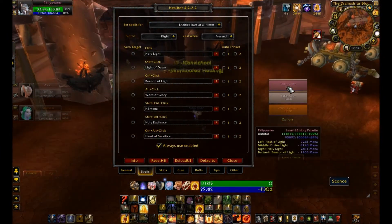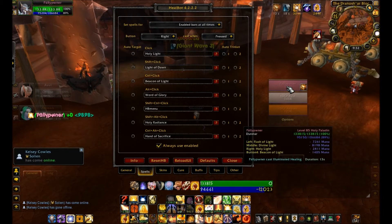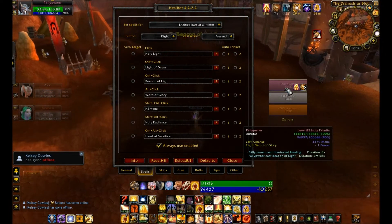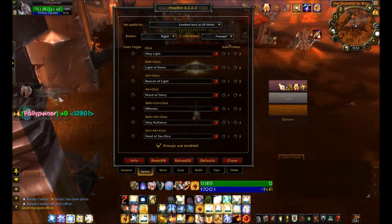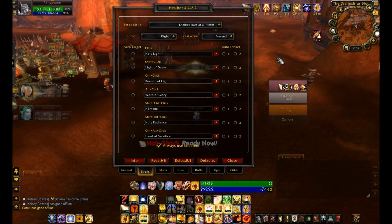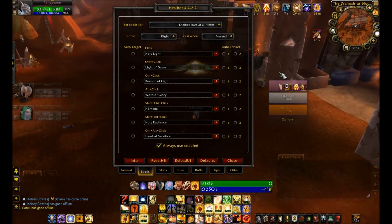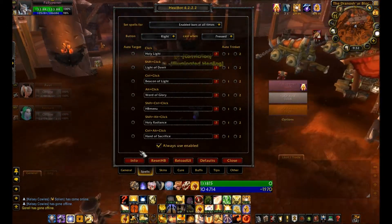Right-Click is Holy Light. Shift-Right-Click would be Light of Dawn — I don't use that in PvP, that's mainly for raiding. Control-Right-Click is Sacred Light. Alt-Right-Click is Word of Glory — that's the Holy Power spell. Control-Alt-Right-Click is Hand of Sacrifice, but I can't put it on myself. I just can't put it on myself. So that's the spell bindings.